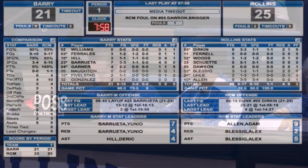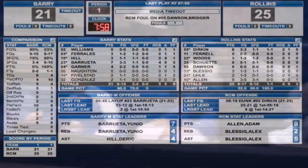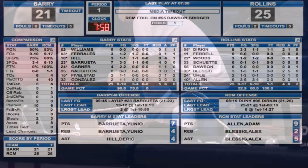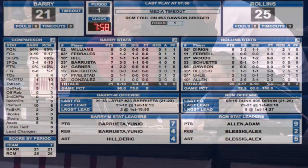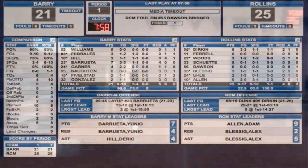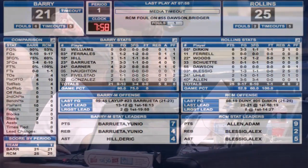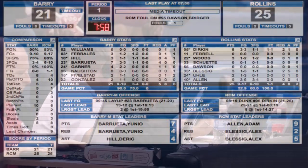This is the 62nd meeting between these two schools — Rollins with a commanding 44-17 lead in the series. I got a nugget for you on Coca-Cola: Frisch's Restaurants, which is big up in the Cincinnati, Ohio area, they dropped after 30-something years Coca-Cola for Pepsi just recently. 32,000 people called the next day. If you've never been to Frisch's, go. They're getting a plug from me.